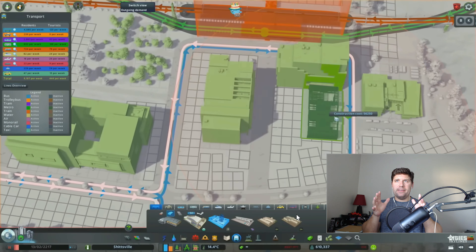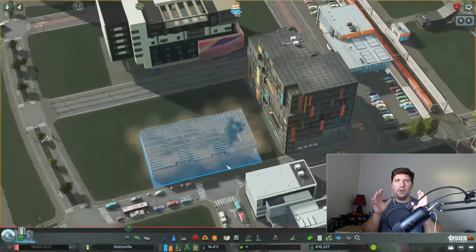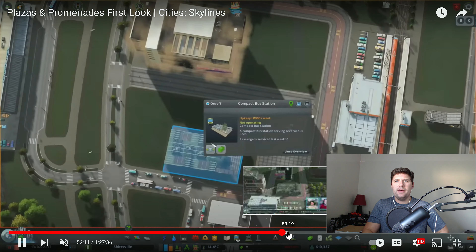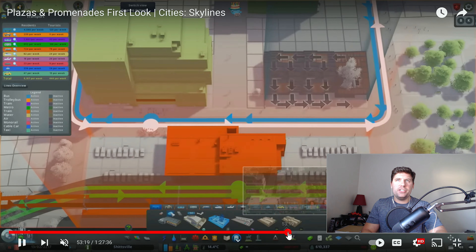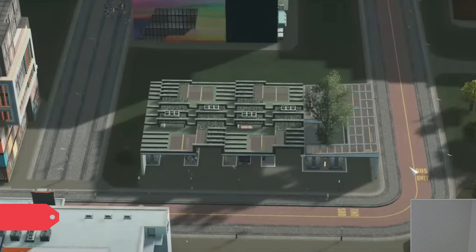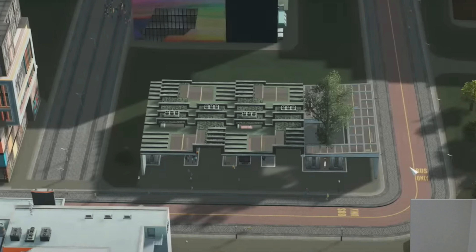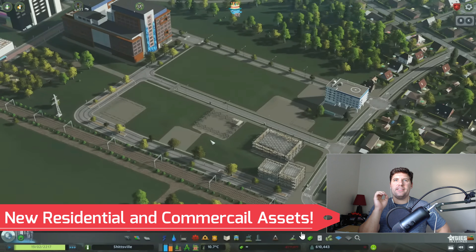As we keep moving along in this live stream, they are plopping down a brand new bus station — the one shown off in the preview. I really like this modern design. There is your bus station — it looks amazing. What it reminds me of is a Green Cities building, if you've ever used those DLC buildings. It looks fantastic on its bus-only lane road, so overall a very cool addition.